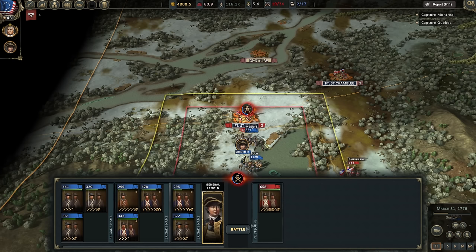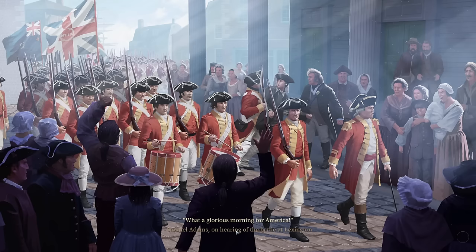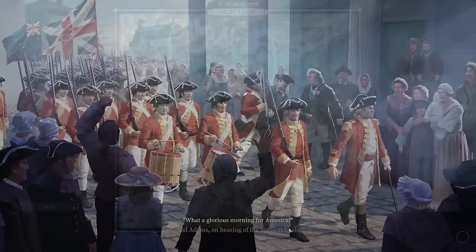They've got three batteries of artillery, so I'm going to run into that bugaboo again where the enemy has artillery and I don't know how to fight it — but it looks like they're staying within the fort, so maybe that's good news. It's a level two fort, so we're not attacking Fort Ticonderoga again, and we do outnumber the enemy almost five to one. I think we're at about 2,900 and they're at 600.